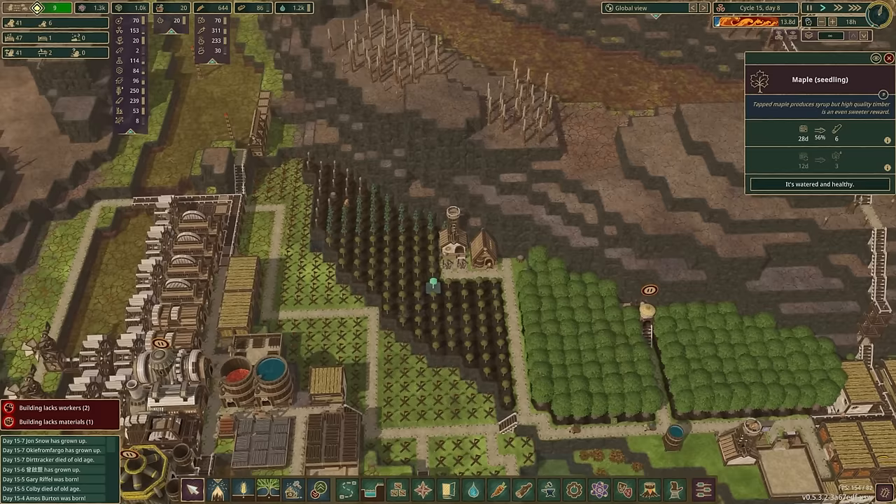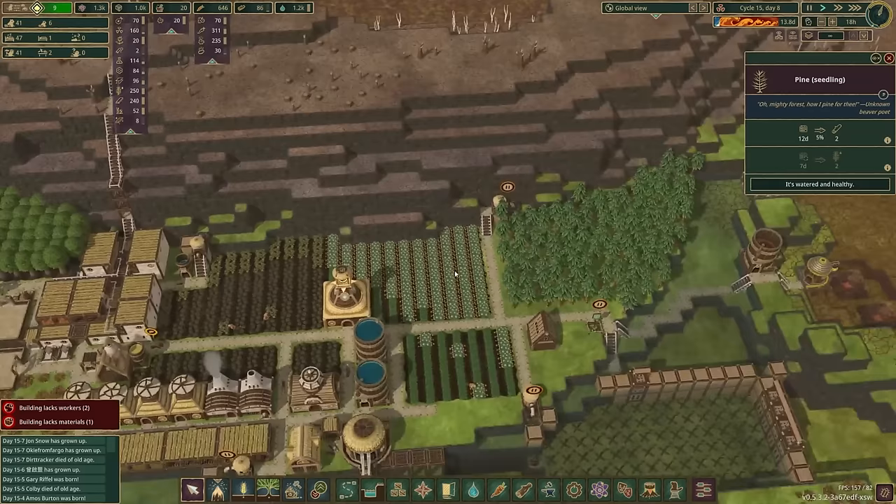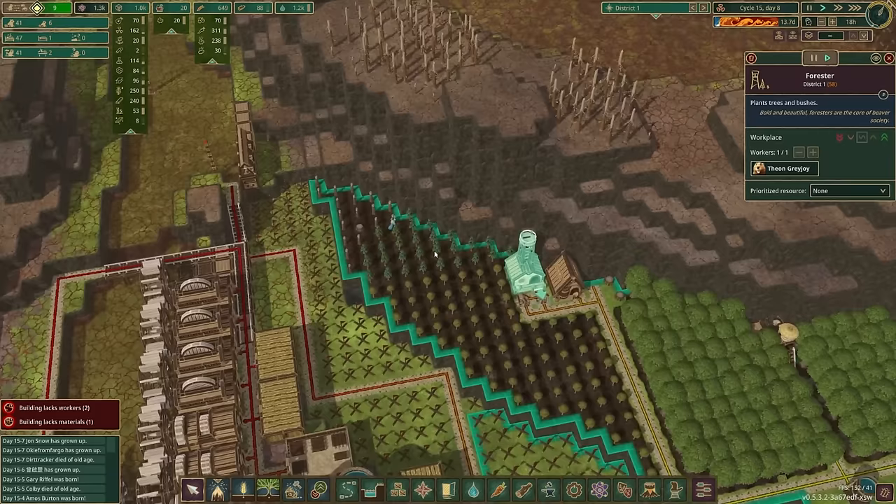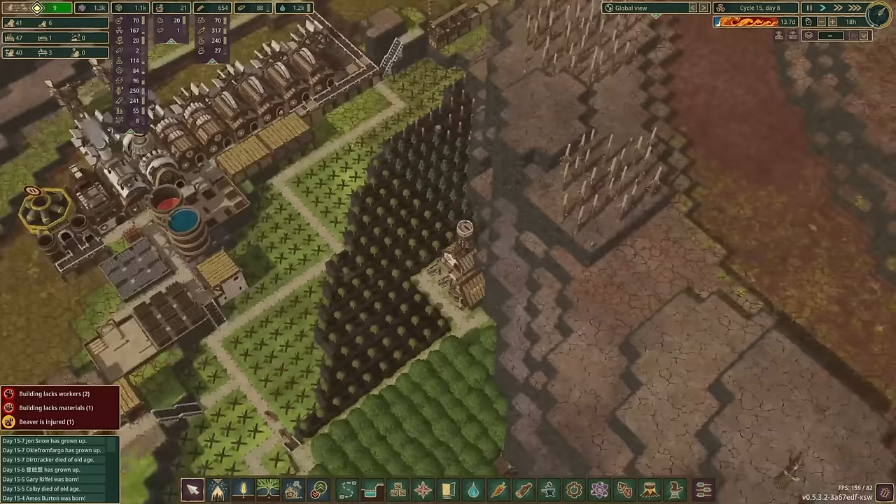We are growing maple trees to start getting the syrup, and we're growing pine trees to start getting the resin over here. Once that's a thing, we're going to get rid of these trees and expand our farming and other fun stuff this way. The reason this forester is here is because this guy can't reach all the way. Once the pine trees are planted and everything's growing nicely, we will take this out, put the medium tank back where it was. And then right here, instead of being a path, this will be a small storage for our pine resin.